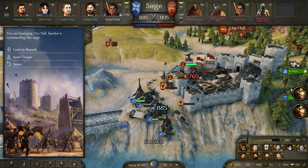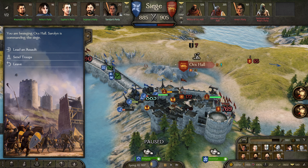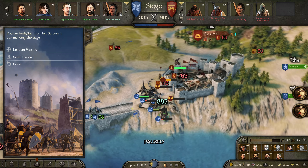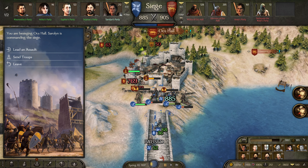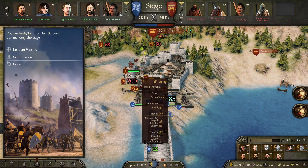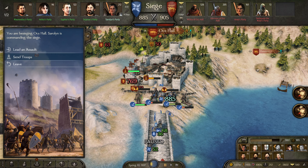Last episode we left off with an interesting predicament. We are missing two of my companions in my own army, Trusten and Damon. They're missing. We are in the middle of a siege against Ox Hall with a relatively large army, the King's Army, riding in.